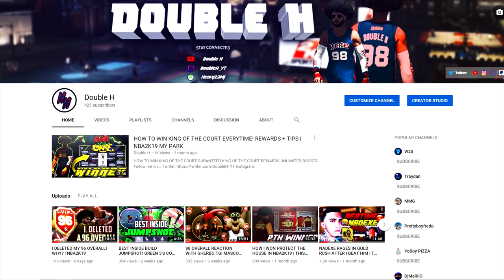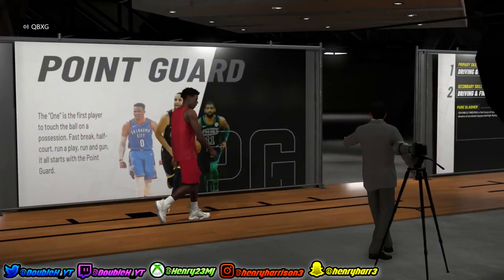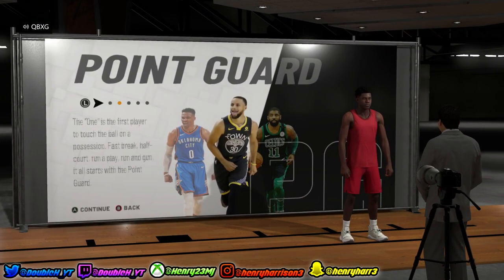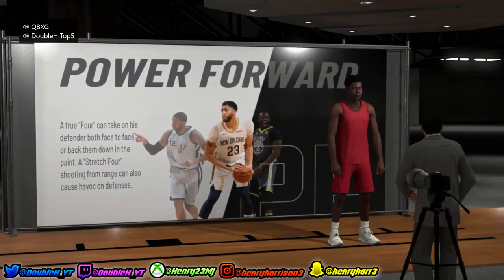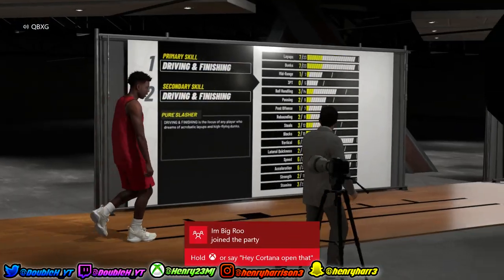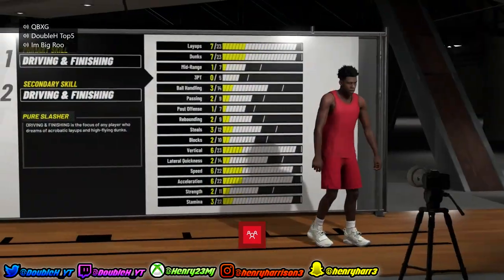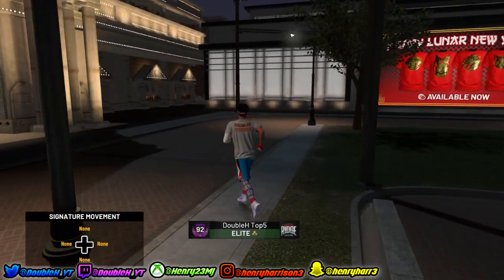To start off, as everyone already knows, when you hit 95 overall you receive a rebirth build where you get all the primary badges maxed and you get up to 89 or 90 overall — basically 1.5 million MyPoints. My first build that I got a rebirth from was a 96 overall post scorer, so I hit past 95 and got the rebirth.